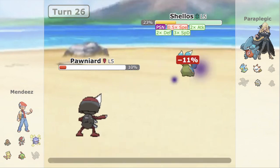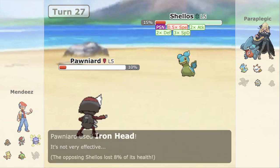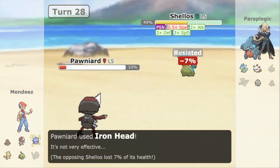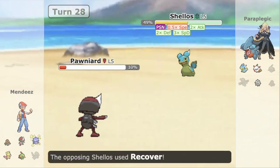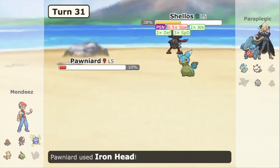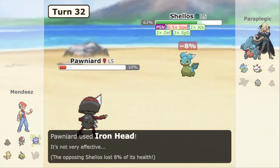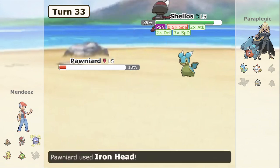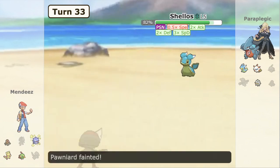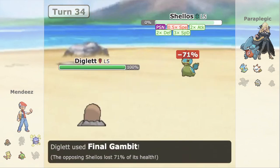Iron Head is going to knock this thing out. Mindes just plays it safe, keeps Iron Heading, gets a crit there — Iron Head, Iron Head, gets some Flinches. Gets another Iron Head, going for another one, keeping this thing as low as possible. Now the Facade comes out and this is perfect — they took the Iron Head chip, they took the Poison chip, they're in range of Diglett's Final Gambit. Down it goes.